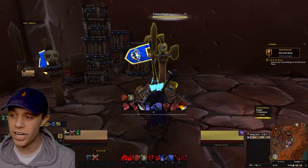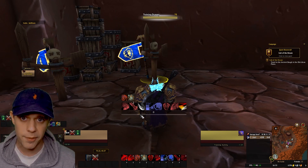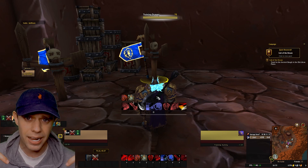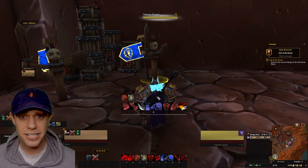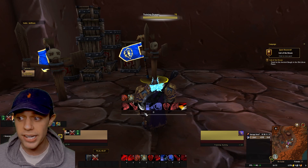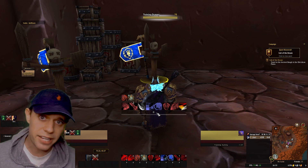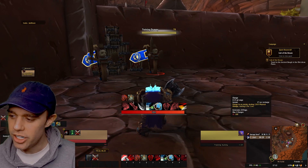Here we are in-game. Before we get started on the rotation, I just want to show you a few things on the UI. The first is this WeakAura I have in the center of my screen — I'm going to put a link in the description for that one. It shows you everything you need to know. Also, as Warriors we have an extra resource called Rage — this is our Rage bar here — and we're going to accumulate Rage and then spend it with certain abilities.